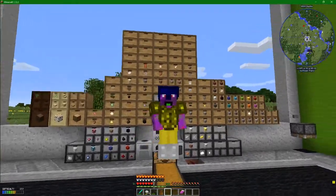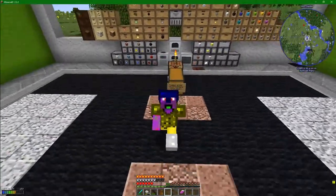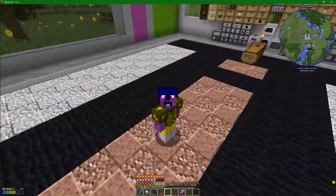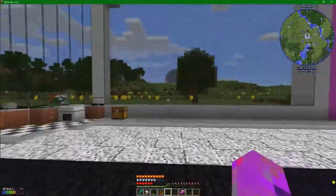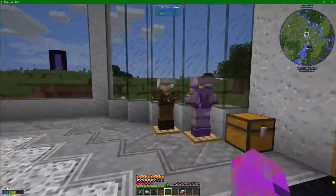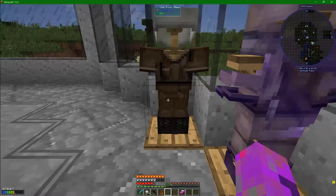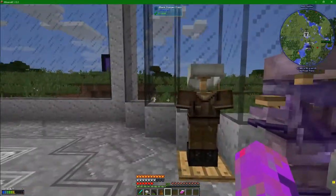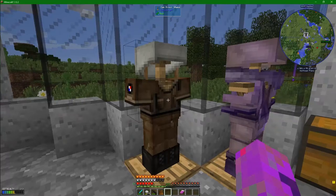Hey guys, welcome back to Adam Smasher, a technical mod pack all about manipulating the solar system around you. Today I said I was going to be working on some armour, and if you're really eagle-eyed, you might know that I've actually already started working on armour. But whilst working on this, I realised that no, this is not the step we want to make.